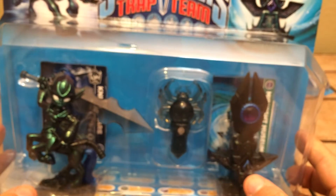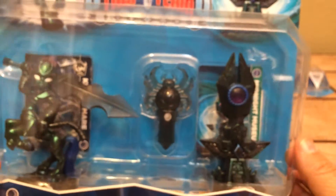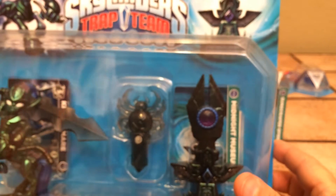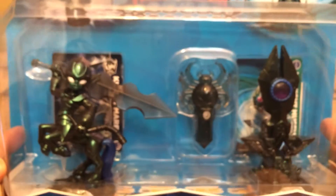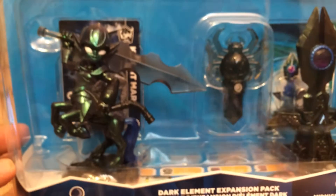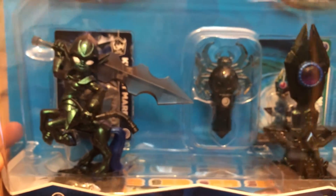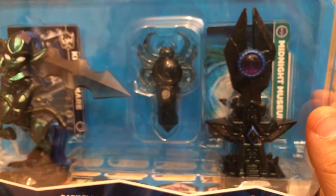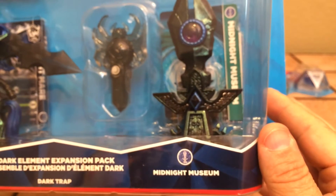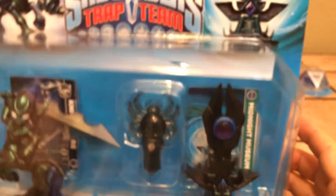Hopefully that will be very soon because they've already put a whole lot of hype behind that. I believe it's Spotlight and — oh my goodness, for some reason his name just completely escaped me. Anyhow, sorry about that. We're going to go ahead and get this guy open. We're going to be looking at Nightmare, which is a female centaur with a large traptanium sword. There is a dark spider trap, and then the Midnight Museum. And this is a light core, so it does light up once you put it on the portal.